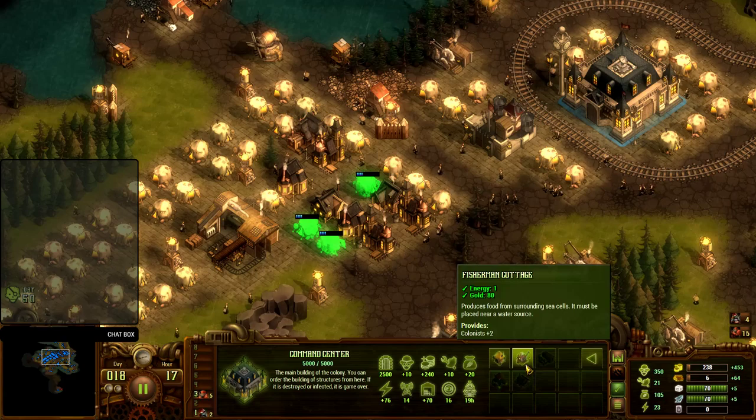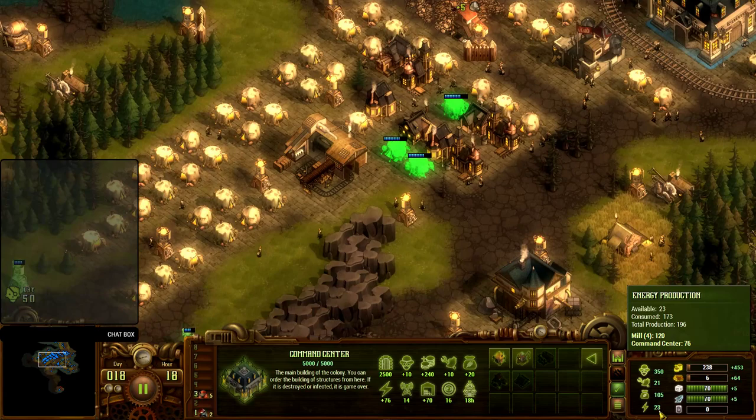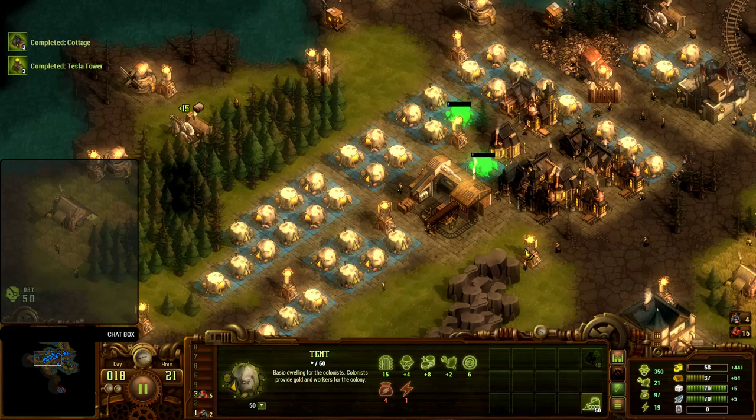When you're upgrading houses, you're looking for power supply and food production. Food production is definitely really good. Power supply, not great — 23 is not bad, but it's going to go really, really quickly. So it's something that I'm going to have to eventually invest in. For now, just keep going.